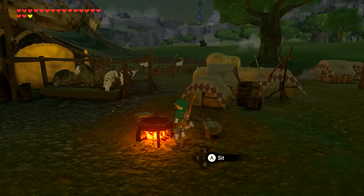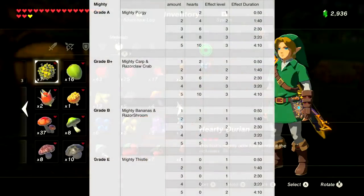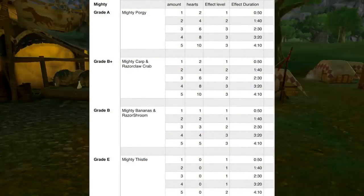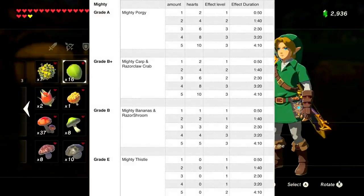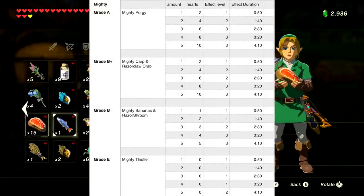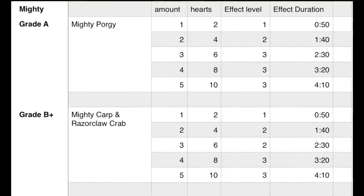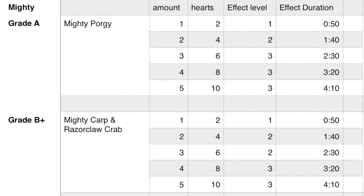First: mighty food. Any dish with 'mighty' in front of it gives you a boost to your attack from one to three stages. A critical cook or blood moon critical cook can boost it by an extra three hearts, a boosted five-minute duration, or a boosted tier of effect. The only grade A food for mighty attack is the Mighty Porgy — each one gives you two hearts and 50 seconds of attack boosting. One gives level one, two gives level two, and three fish gives level three.